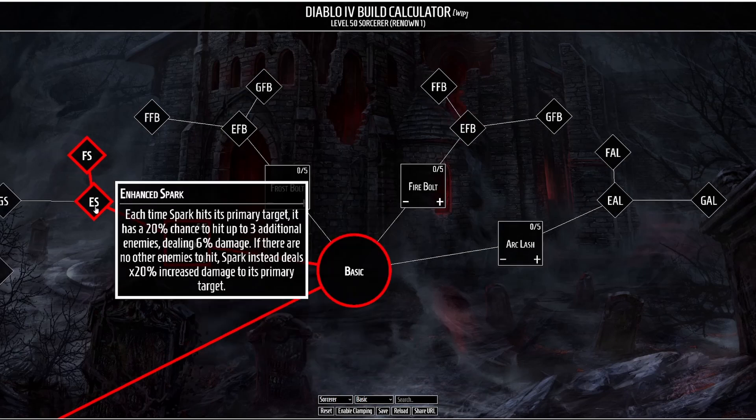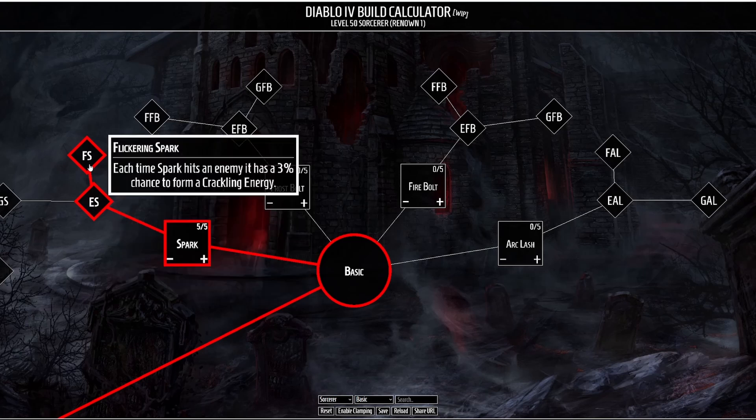We're going to take both enhancements. The first is Enhanced Spark, which causes each time Spark hits a primary target it has a 20% chance to hit up to three additional enemies dealing 6% damage. If there are no other enemies to hit, Spark instead deals increased damage to its primary target — so that increases our damage in both single target and cleave situations. Finally there's Flickering Spark, where each time Spark hits an enemy it has a 3% chance to form a Crackling Energy, keeping our Crackling Energy generation going.